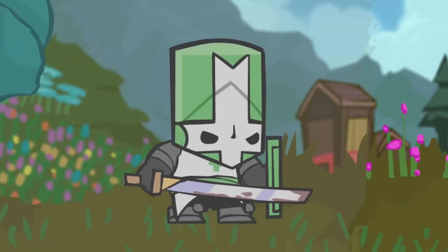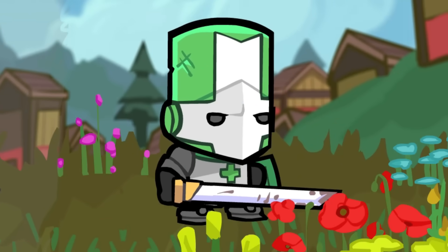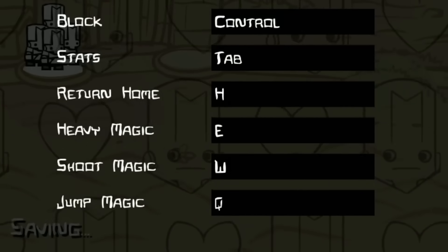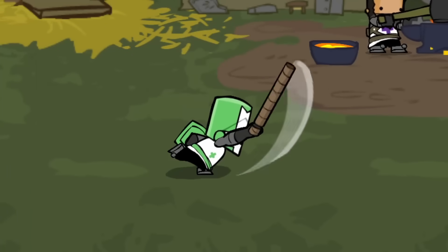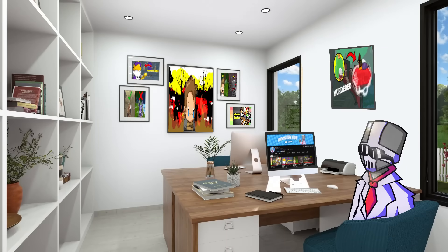This Z axis change is a quality of life update coming alongside the DLC. It will be applied to both classic Castle Crashers and fresh Castle Crashers. The update also comes with magic keybinds for mouse and keyboard players, as well as the Green Knight heavy attack fix. In terms of gameplay, that's about it.